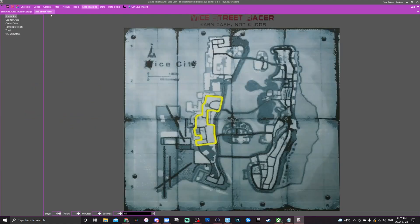There's also a Vice Street Racer sub-tab, which shows the map for each race. You can preview what they look like and see a game view. You can edit your lap times and completion times at the bottom — set what place you came in, your lap time, and so on.